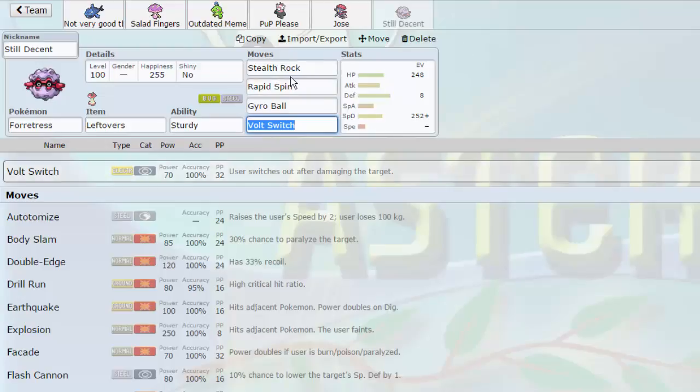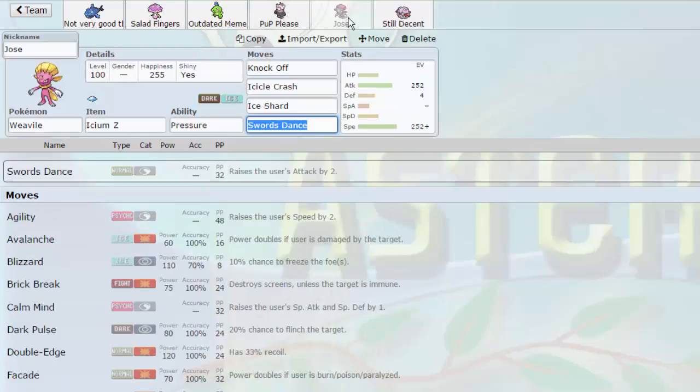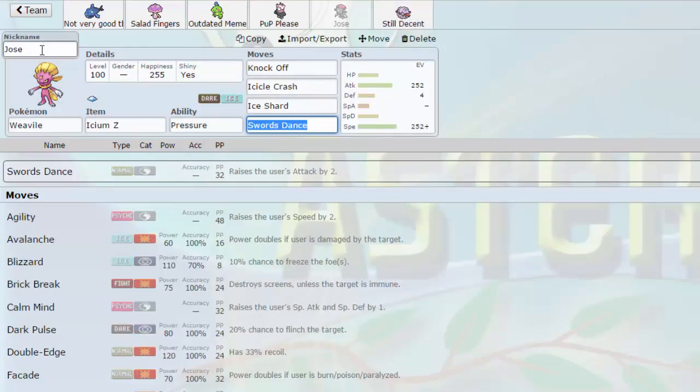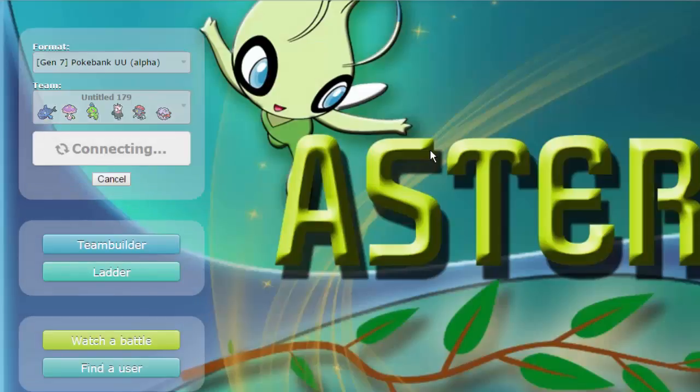We have Fortress as the Stealth Rocker and Rapid Spinner. It's also got Volt Switch for momentum. Unfortunately there's no U-Turner on the team - I would have liked to pair that with Fortress, but it's fine. It's really just to be able to get out on its own. And then we have Shiny Weavile - Jose - with Ice-Z, so it's not taking damage from its Life Orb as usual. That's the team, so let's jump into a game.